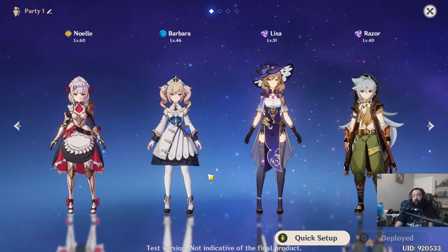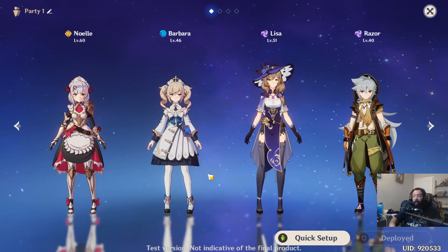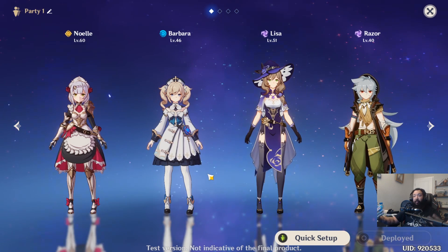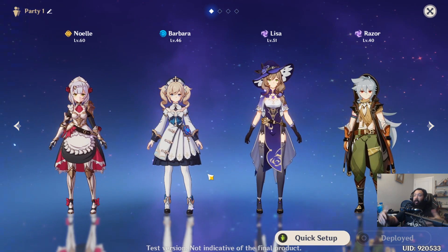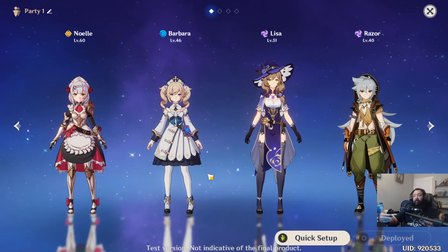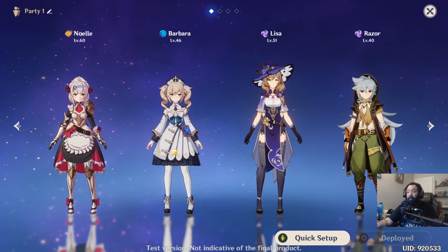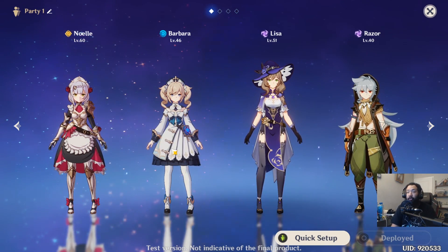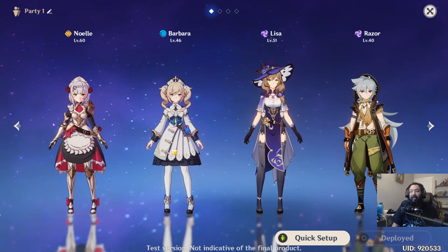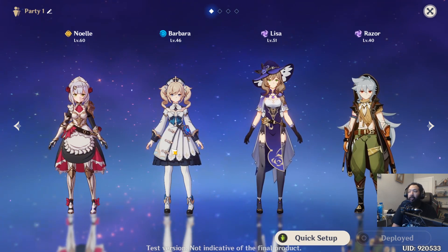Once you have your heroes, focus on a team of two to four characters — either leveling them up equally or focusing on one or two favorites. For me Noelle and Lisa were my favorites, so I leveled those two up and made sure they had the best gear I could get, and they pretty much carried me through the game. What I recommend is identifying which heroes you plan to use for a long time and sticking with them, at least until you're in a position where building more heroes won't cost you as much.